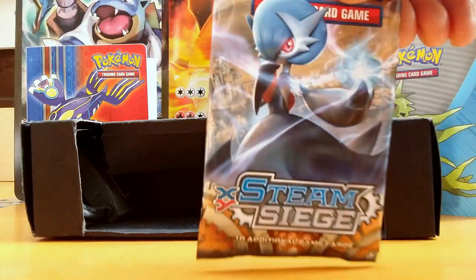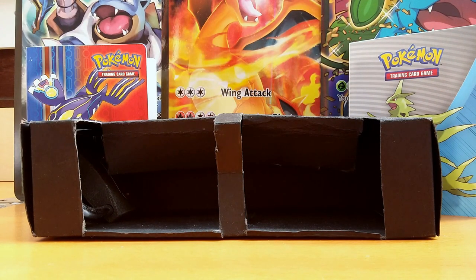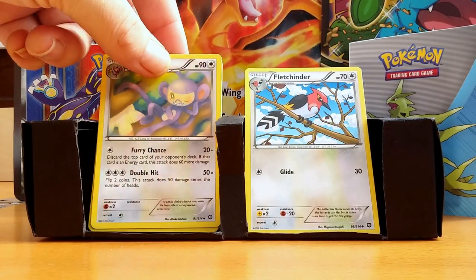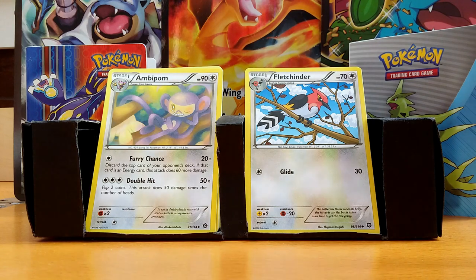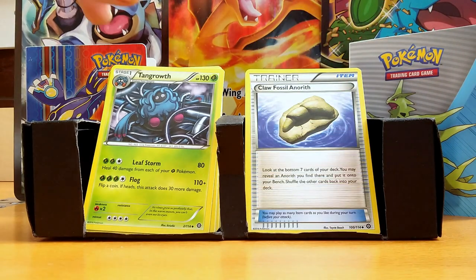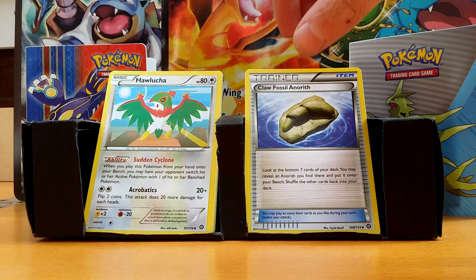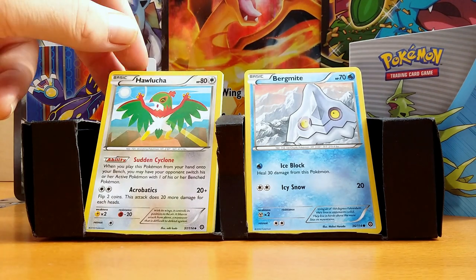My next pack is Gardevoir on the front. I think I'll get Gardevoir - too much rubbish around us, too many packs being opened. I got a Fletchfinder, an Ampion, Skiploom, a Tangrowth, Claw Fossil Anorith. Should really look up some of these names, guys.